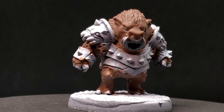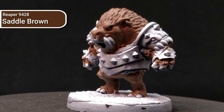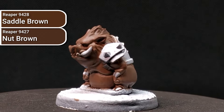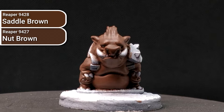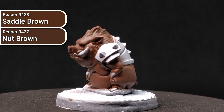The first colour painted on all models is the brown fur. I based it out using Saddle Brown by Reaper, taking a couple of layers to get the opacity right as I was going in thin with glazes. Once established, I created a wash from Nut Brown by Reaper with water and wash medium, running it over the entire model to collect toward the bottom and establish shadows. I chose not to use Nuln Oil, Umber, or Agrax Earthshade to avoid a super contrasty, illustrative look.